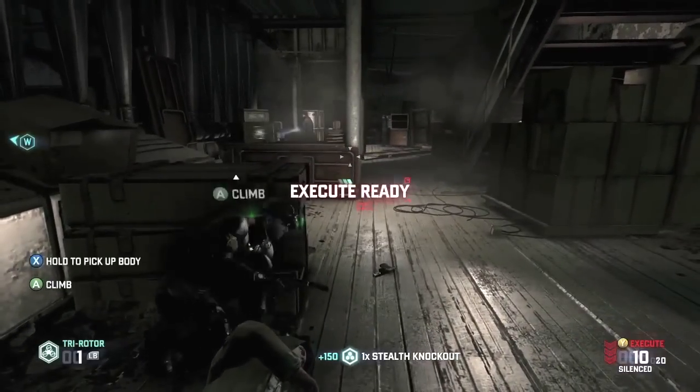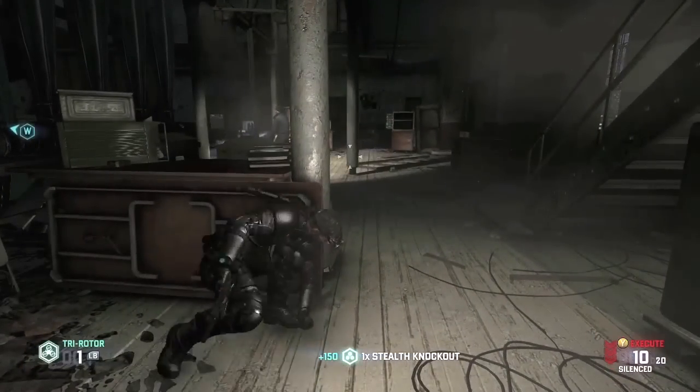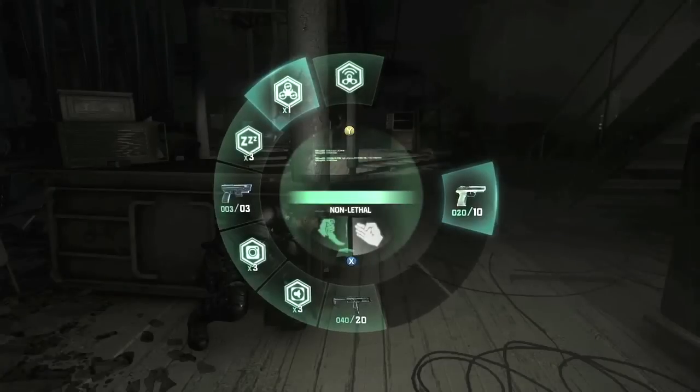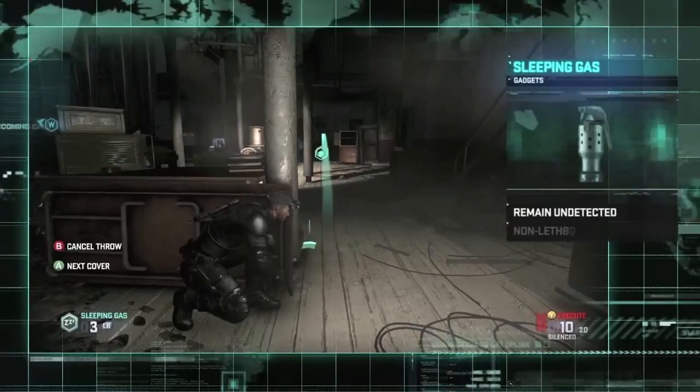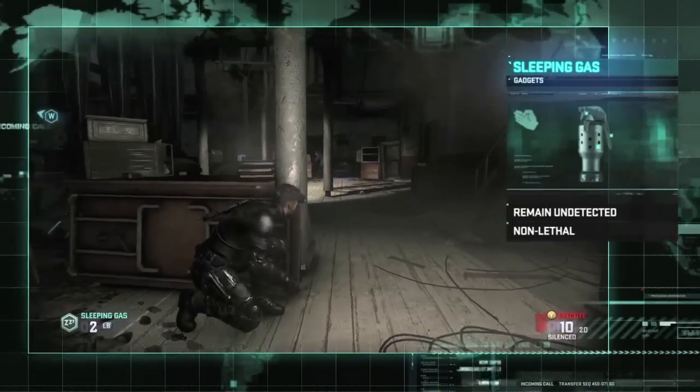Another method that keeps our ghost score intact is to use sleeping gas and other non-lethal gadgets. Because this enemy is standing in the light, this is one way for us to slip past undetected.